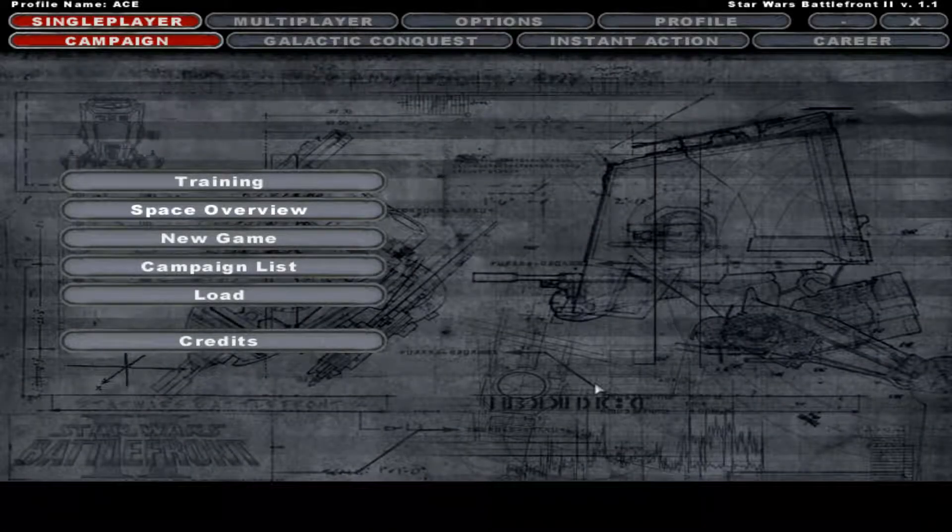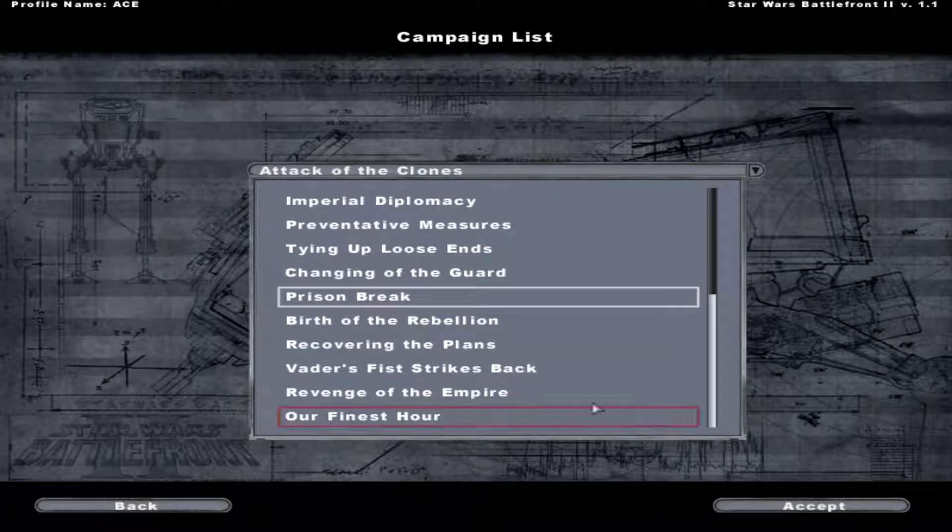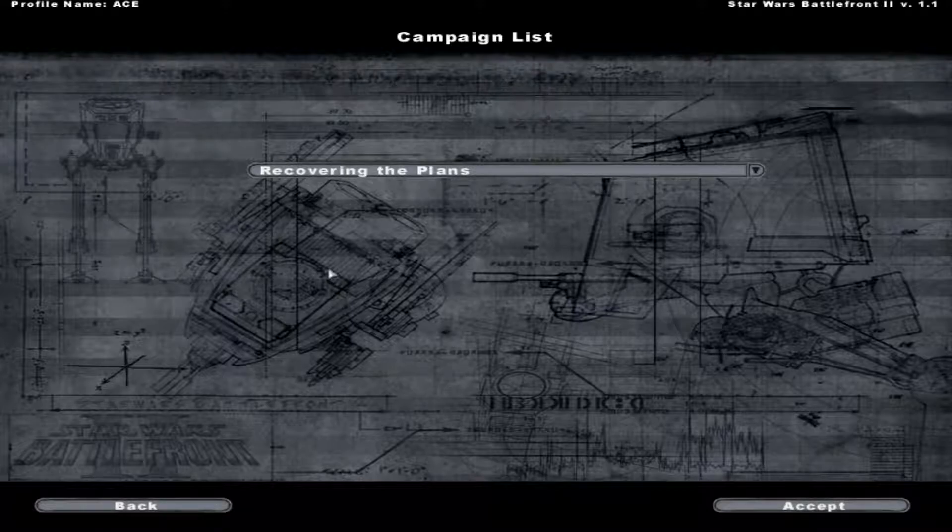Hello everyone, Ace here, and we are back with my let's play of Star Wars Battlefront II. Where we last left off, we had just finished Prison Break and Birth of the Rebellion, which means our next mission should be recovering the plans. And this should bring us into the original trilogy as far as the story goes. So let's get to it, shall we?